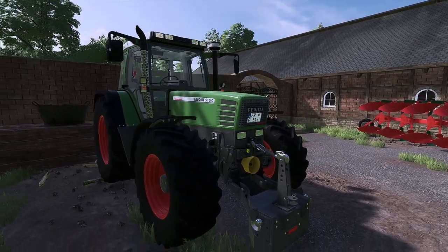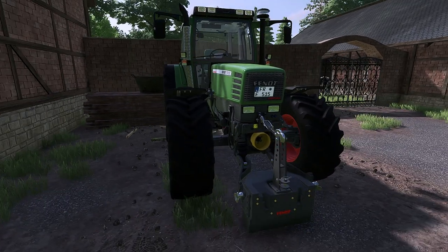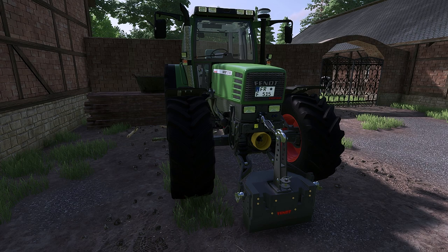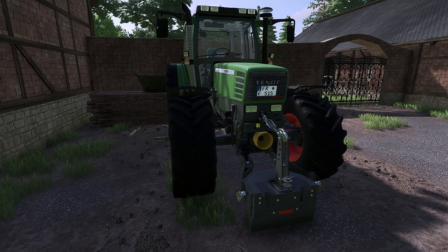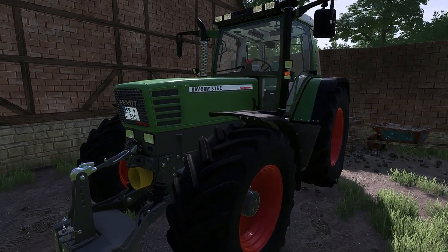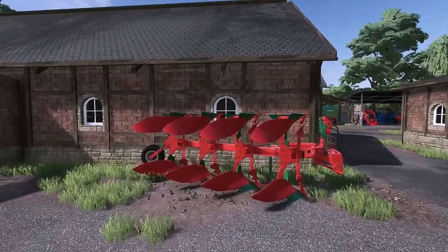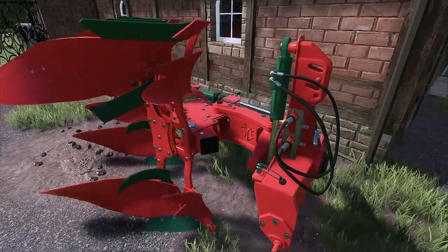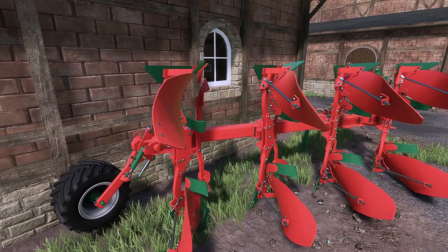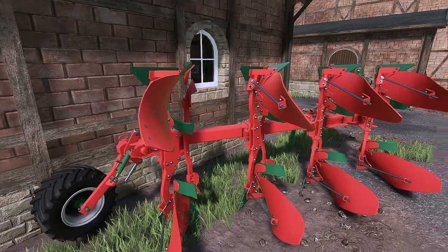My biggest tractor here is a Favorit 515C, which you can also find in the mod list. It has a few special features — a bit customized here and there. Available publicly from Moos Agrar — greetings to those guys. The 515 gives us the power we need, especially when it comes to hauling slurry or pulling a 4-furrow plow through the ground. That's from an Akroma machine pack, also available in the Mod Hub. I hope I've already linked it in the mod list.